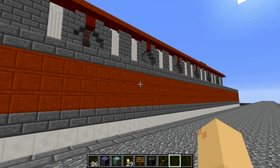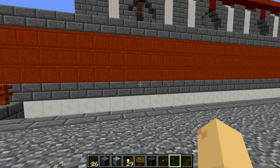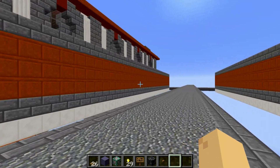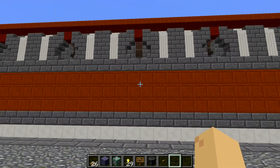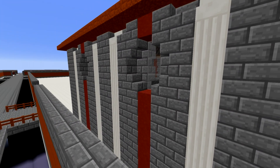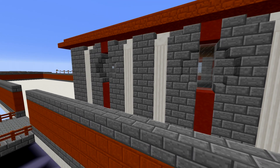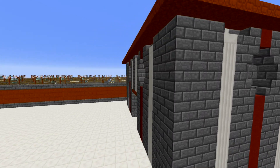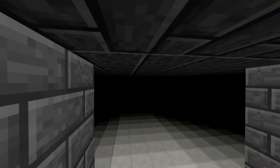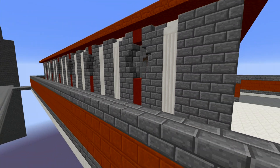Hi guys, Vex here. Welcome back to Building Super Hostile Online. Today I just wanted to show off a new form of shop I had. But first, I wanted to show off this architectural style real quick. I think it looks really nice. My goal was to have some depth here and I think that's definitely been accomplished. Nice repeating style, matches the rest of the architecture. The building's not done yet, but the outside walls are, and I just thought it looked cool.